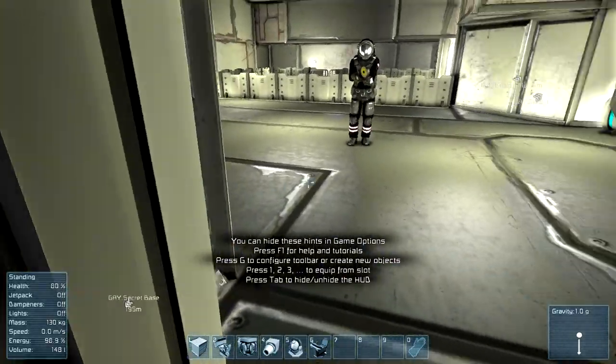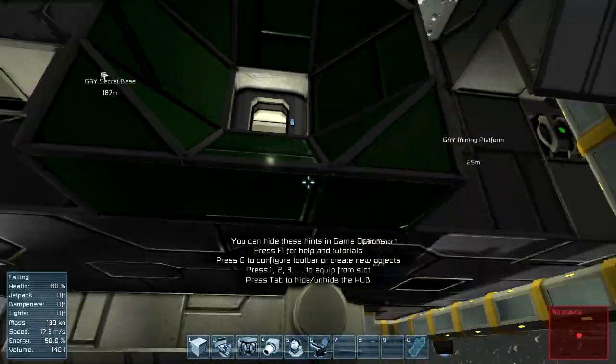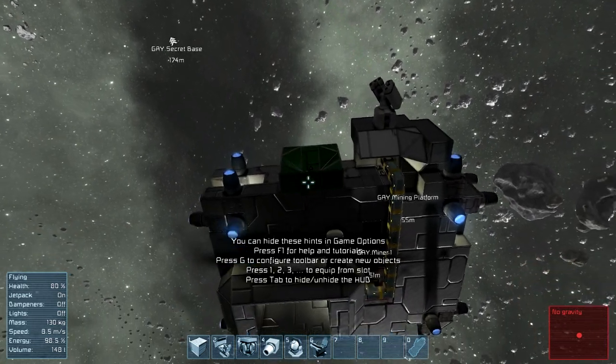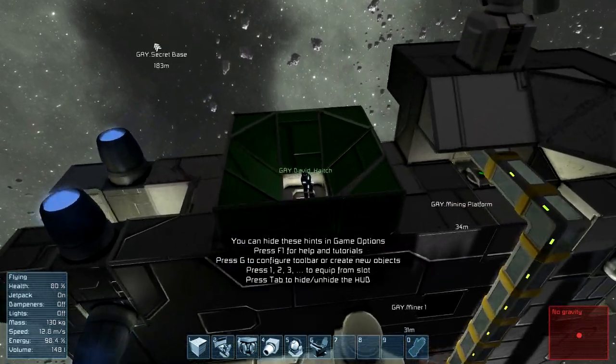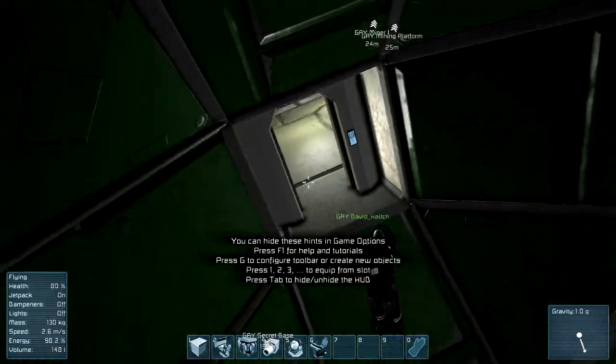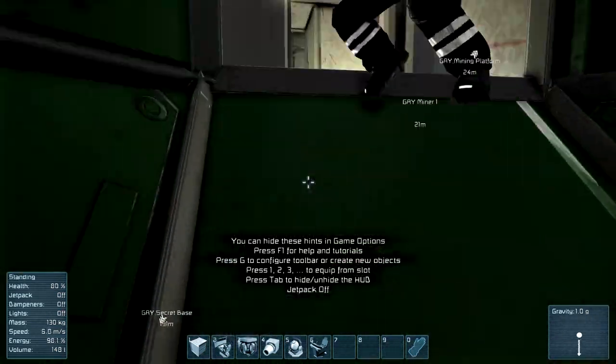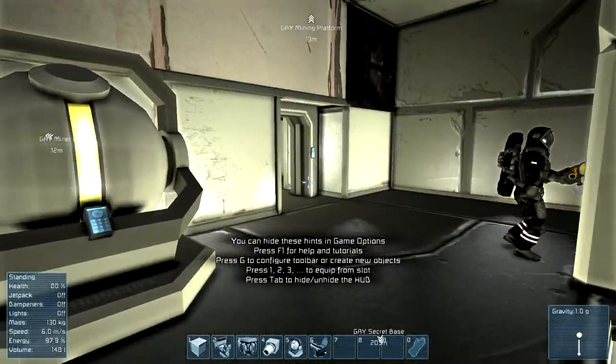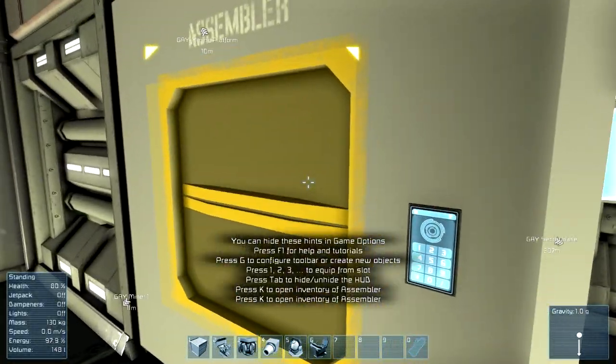So you wanted a gun? Whee! Help! Help! Falling! Help! Help! The zip pack should automatically turn on. Okay, come this way. Open up the assembler.